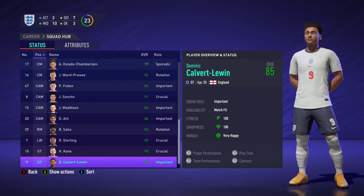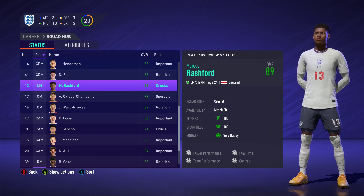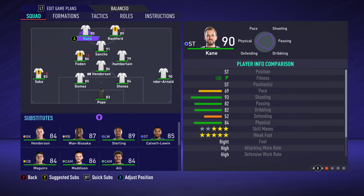Up front we've got four to pick from: Dominic Calvert-Lewin, Harry Kane, Raheem Sterling, and Marcus Rashford. Looking to the first game, this is how we're going to line up: Pope in goal, Gomez and Stones at centre-back, Trent at right-back, Saka at left-back, Henderson as the defensive midfielder, Foden and Oxlade-Chamberlain in central mid, and Sancho behind the two strikers of Kane and Rashford.